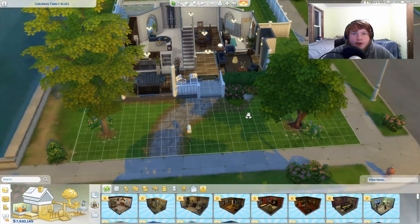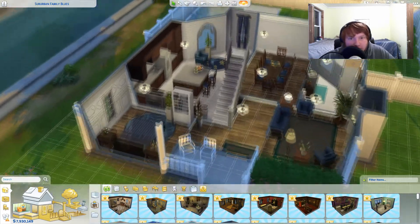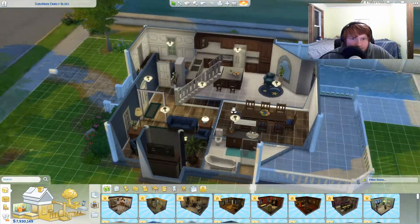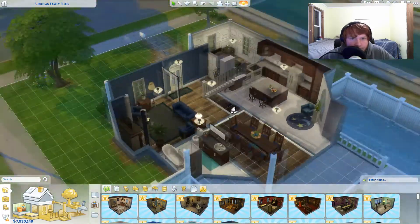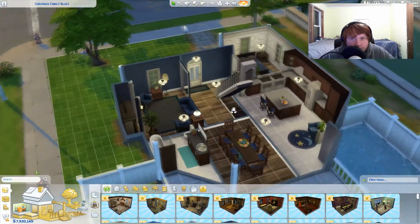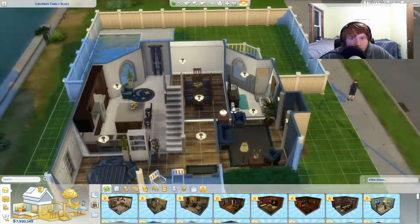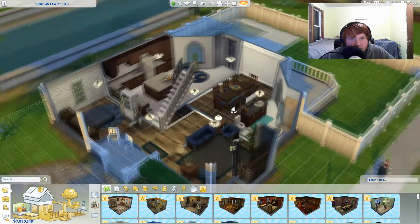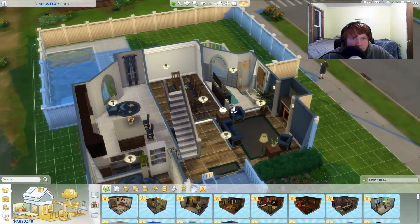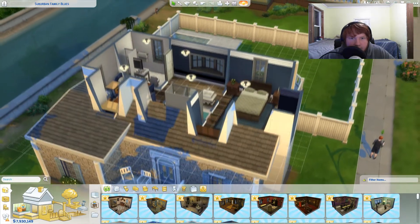This is what the bottom floor looks like. Suburban Family Blues is what the house is called if you want to buy that on the gallery. There's a front bottom bedroom. Kitchen with two stoves — I like this one. Nice TV, nice lounging area, nice dining area, nice sitting area on the porch.